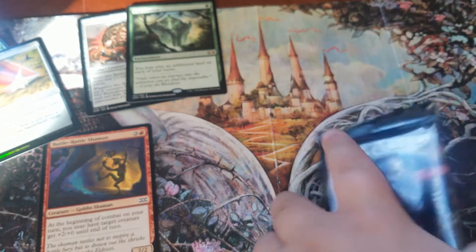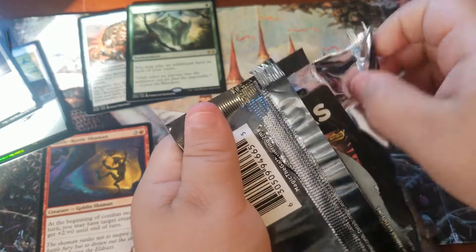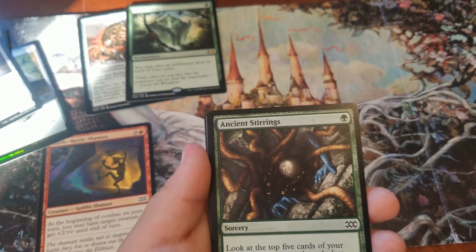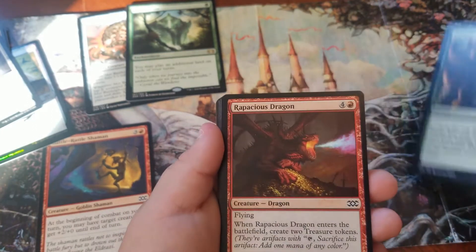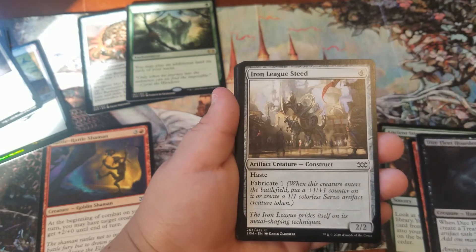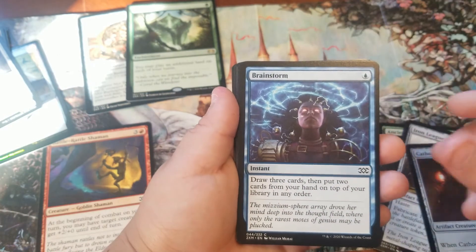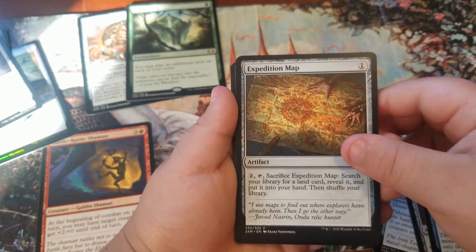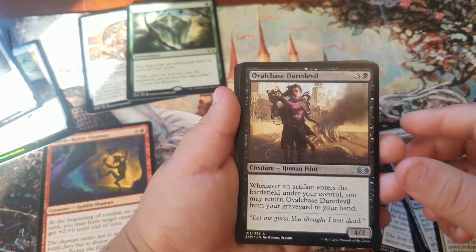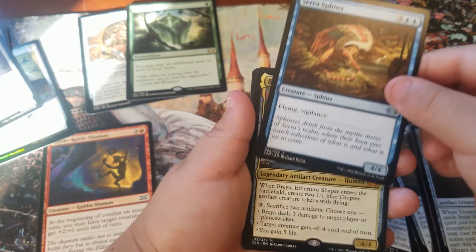And now one more pack — get the next pack going. Come on, get a Mythic! I'm hoping. Ancient Stirrings. Rapacious Dragon — cool. Dire Fleet Hoarder. Iron League Steed. Colossidon. Brainstorm. Expedition Map — cool, I'll learn that. Sanctum Spirit. Ovalchase Daredevil — cool. Treasure Keeper. Oracle Sphinx.